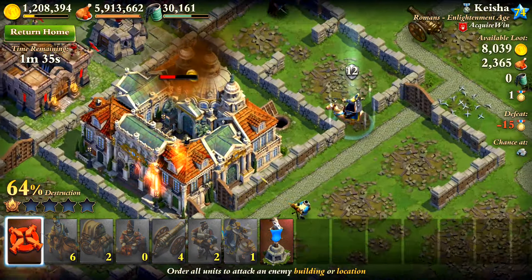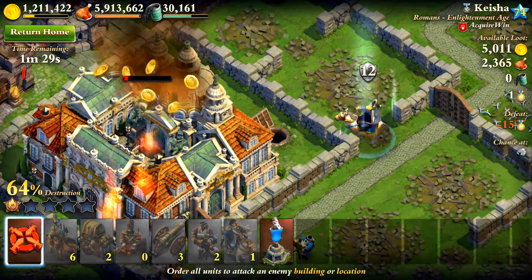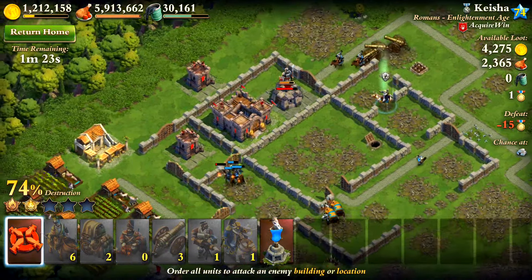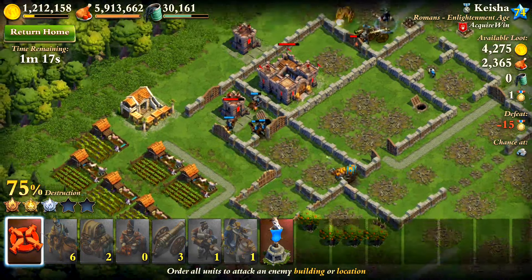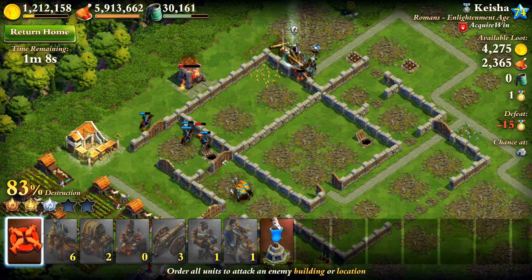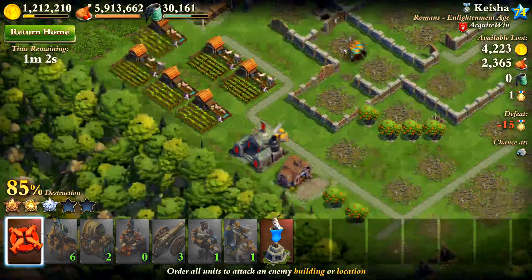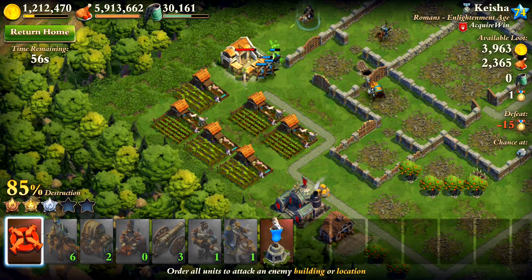My level 12 general is currently shooting the town center. Looks like it's going to be a pretty easy win and I'll get to keep most of my troops, which is definitely a plus. Somehow I lost a cannon to a spike trap, so the next raid will have three cannons. As that keeps happening I'll eventually not have any, but I always remake them — the supply cards just take a while toward the end.